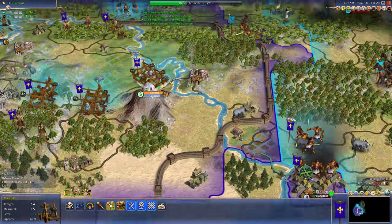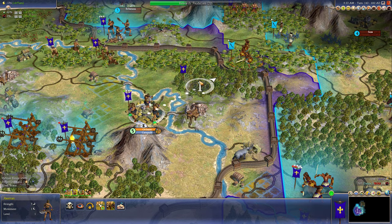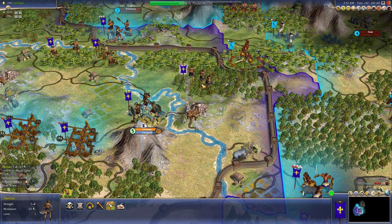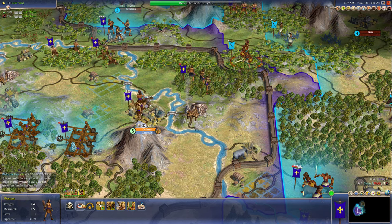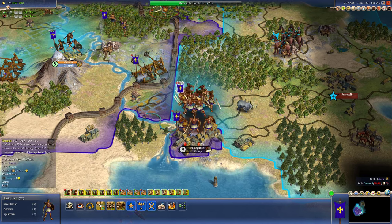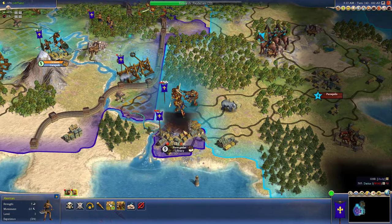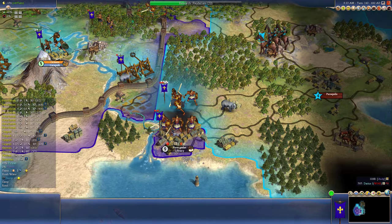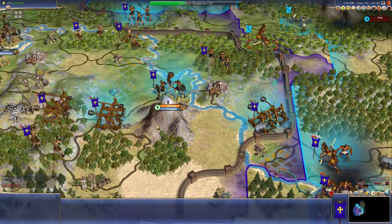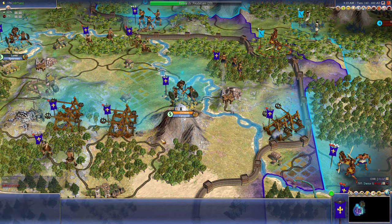Let's just get this guy up here to defend our territories from this axeman. You're just going to defend, and you're going to head on out to the front. I want somebody in here. Our catapults are not too damaged, really, so that's pretty good. We've got a spearman and a warrior. Let's go to next turn.